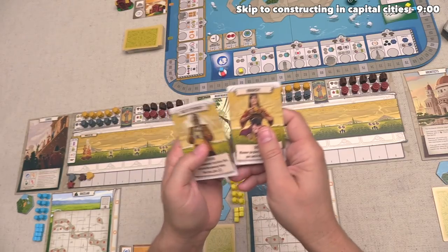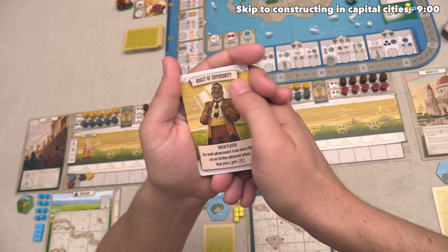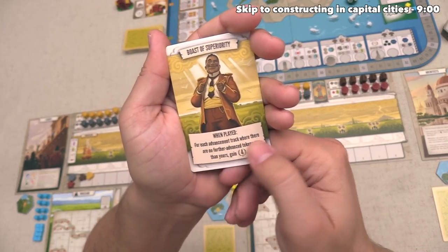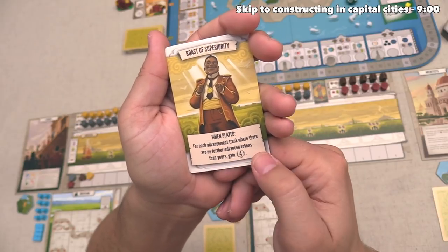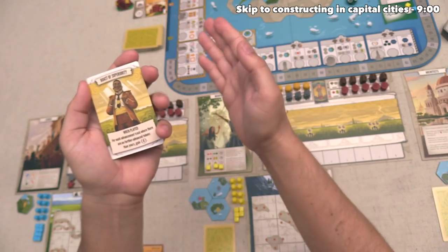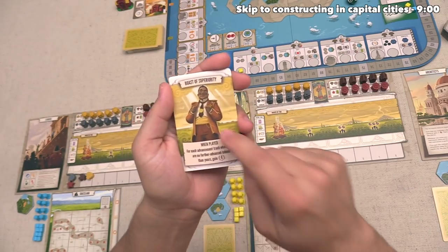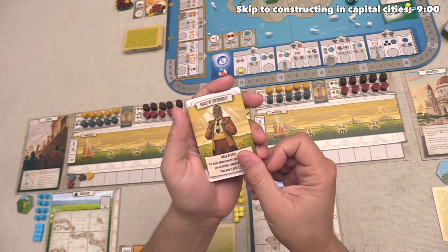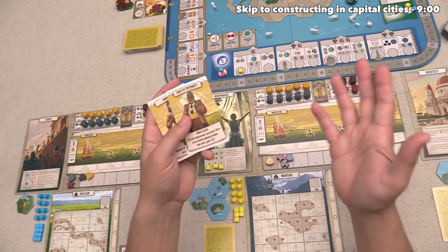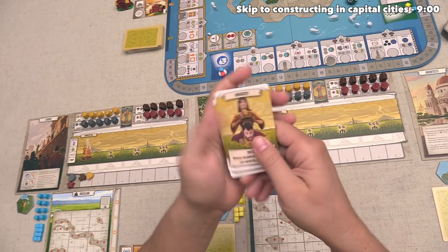Let's take a look at the details of them. This one says Boast of Superiority, and it says when you play this, you check each one of the advancement tracks, and for each one where nobody is farther than you, you gain four points. So if you are tied for farthest or farthest on all four tracks, this card would give you 16 points. A good score in this game will be higher than 200, so 16 is important but not the biggest thing in the world.